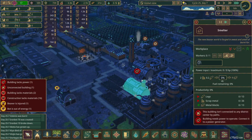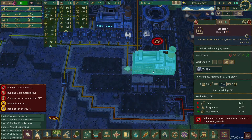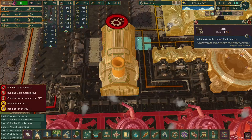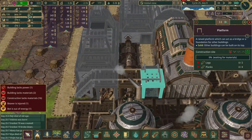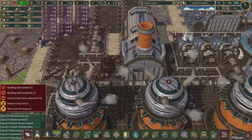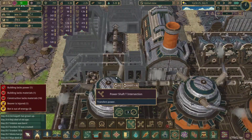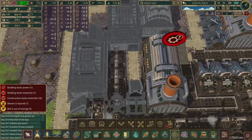As you can see over here I'm building up a smelter and a couple of other things going on back here. This apparently is not connected to power, even though I think it should be. I don't think it is going to be connected to power because I haven't done it correctly. That's how it's supposed to be.